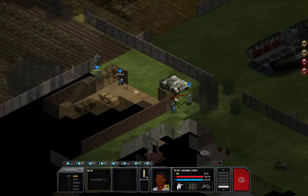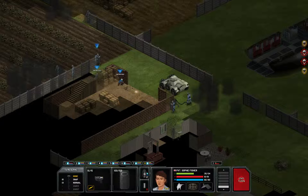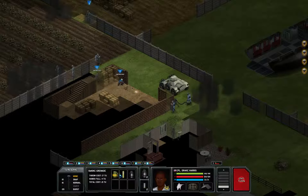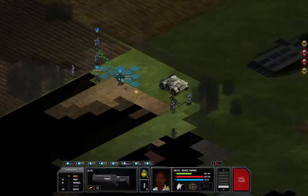So what we now essentially have to do is at least kill that one, or at least make sure he doesn't do anything. Maybe a grenade is in order because I don't use them too often. Drake Harris has some, but we'll really have to watch how much that costs because he can't walk. You can throw in there - we have 111%. Let's do that.